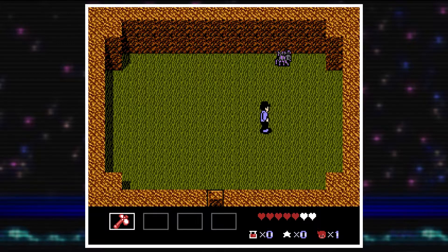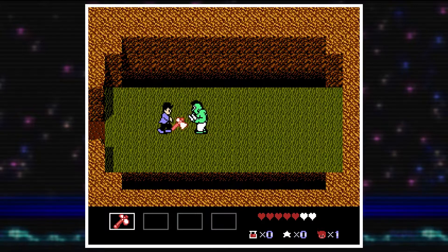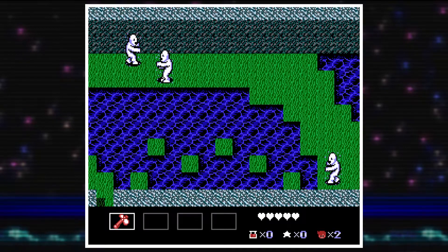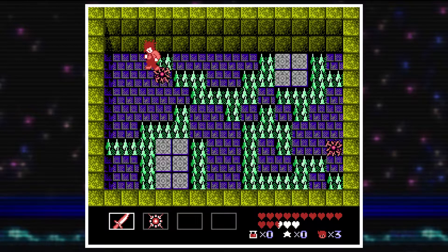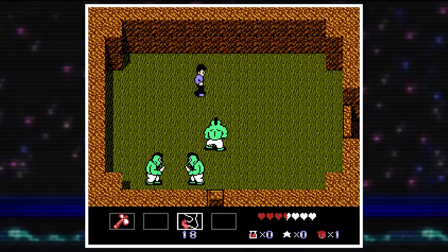One thing that's immediately noticeable are the controls. Instead of keeping the original control scheme of the first game, they adopted something more traditional and ditched the grid-based structure of the dungeons. You can move Mike in eight directions and even maneuver him during a jump. I honestly don't have a big problem with these controls, although they did feel a bit slippery at first, but I got used to it in no time. However, the jumping is very, very awkward — it feels both too stiff and too lightweight at the same time. It can be hard to judge your jumps, and I found myself undershooting a lot, which led to some frustrating moments.